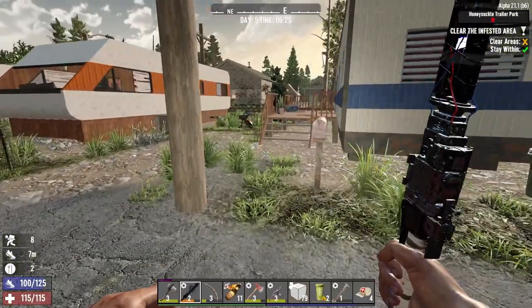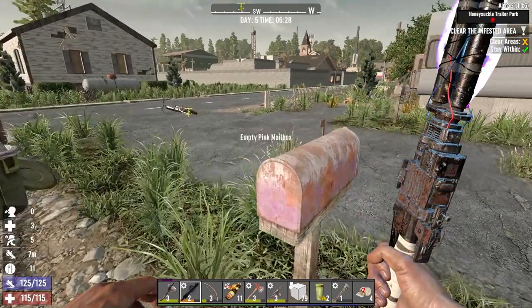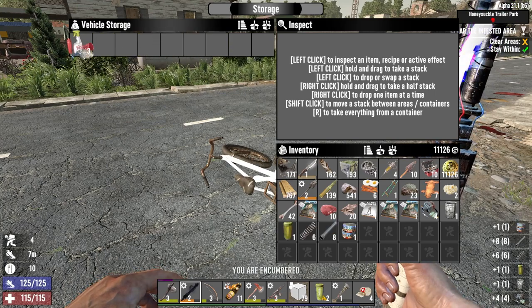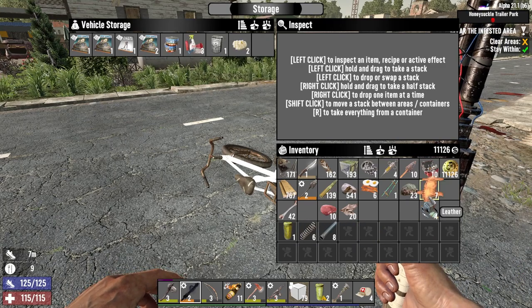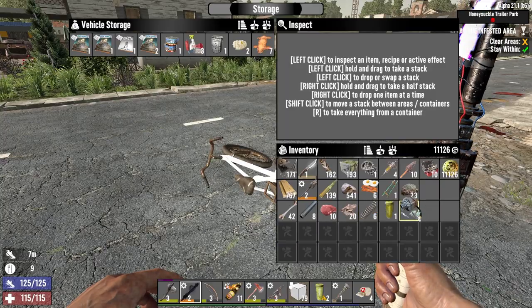First place done. We're eight over encumbered already, this is not good. Going to have to use the bike - we'll put stuff in here that we know is unlikely to stack. Let's go through these schematics - this, this, this, and this. The rest of this stuff is far more likely to stack as we're going along.